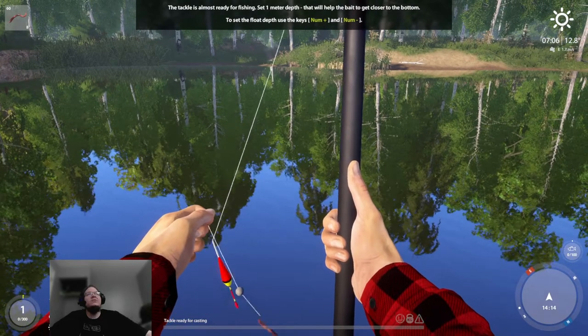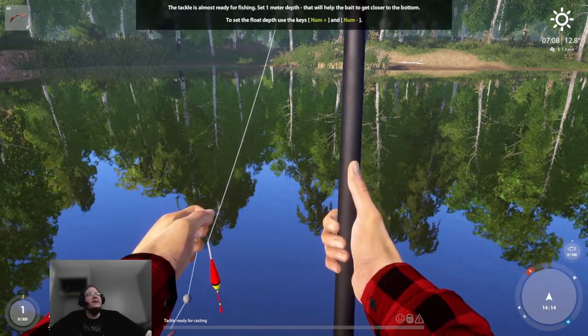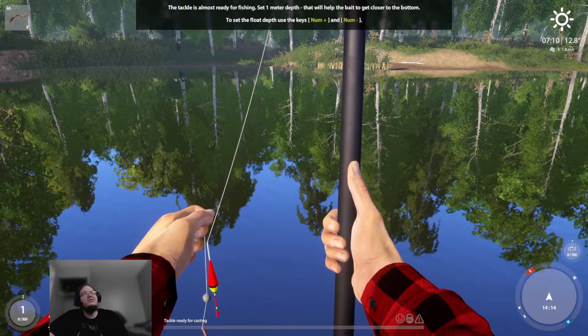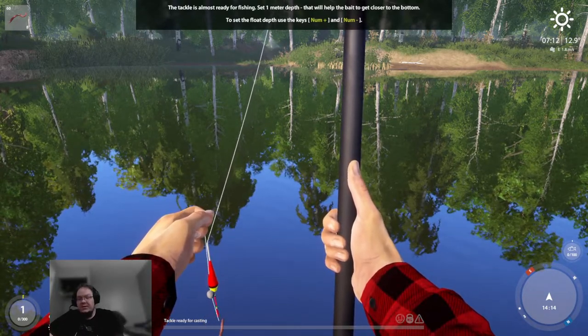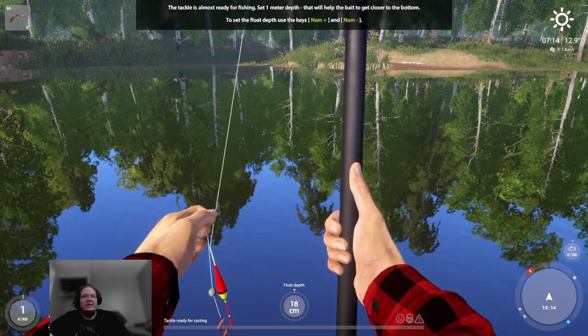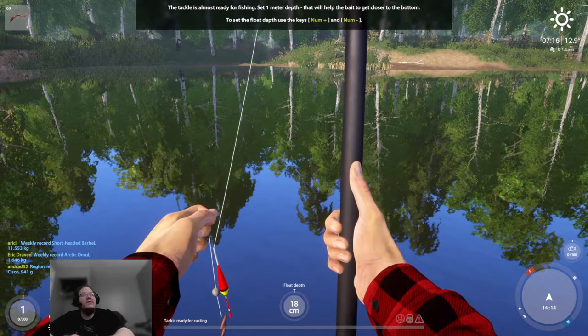The tackle is almost ready for fishing. Set one meter depth — that will help the bait get closer to the bottom. To set the float depth, use the keys Num Plus or Num Minus, or you can use the number keys on your keyboard. So we're going to set it to one meter.